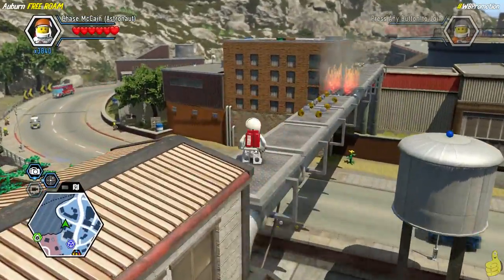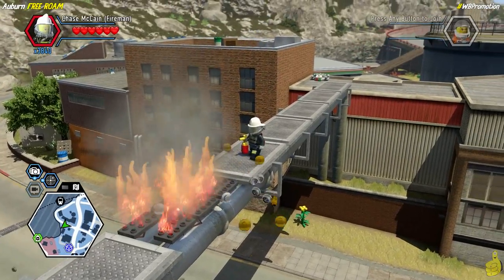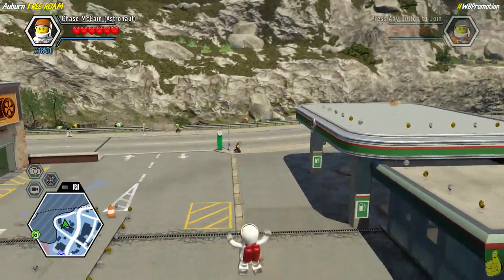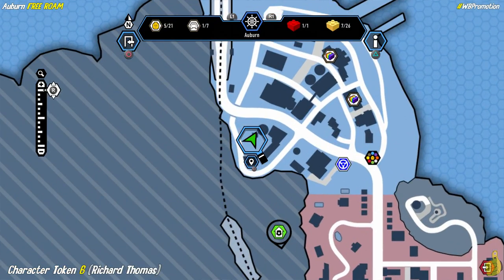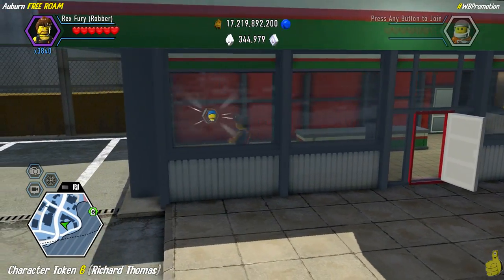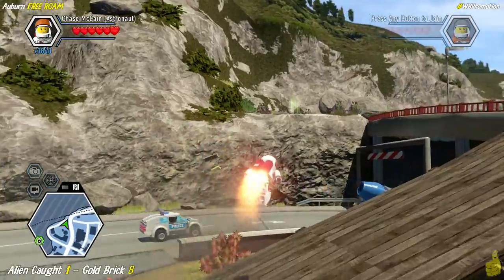There's a character token at the gas station. Use the crowbar to get inside and collect the Richard Thomas character token. Then we make our way to the big jump nearby — pay attention to what's hiding on the backside. Using the super astro crate red brick, flip it over and we've freed an alien.